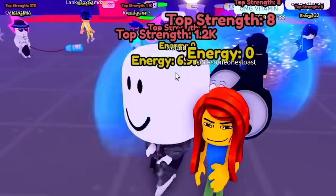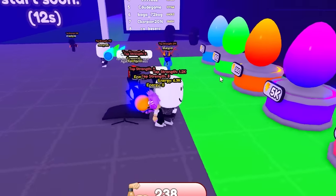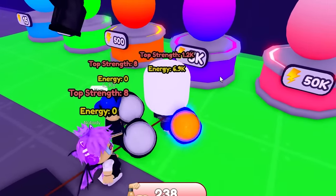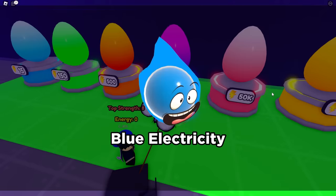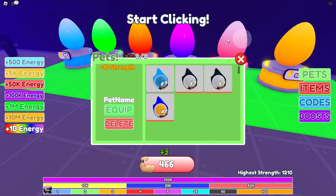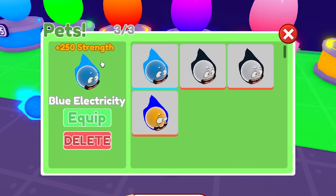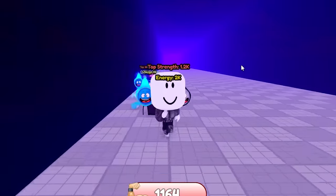We're done with the race. I have 6.9 thousand energy. We need to open this 5k egg. I'm moving so slow — get up to the egg, please. Finally. Okay, let's open. Give me the mythical legendary times 10. That's not it. How good is this one? We got to start clicking. Let's just click really quickly and then we'll equip the pet. We're done clicking. Plus 250 strength — that's pretty good. There is no equip best button, but that's okay.